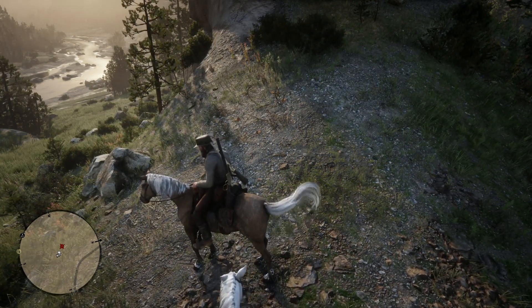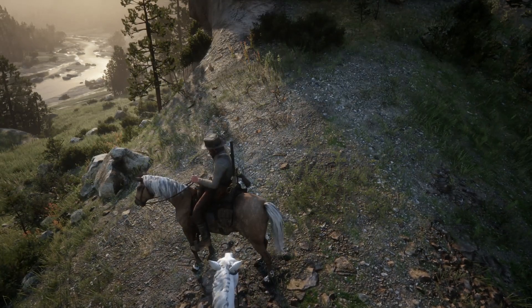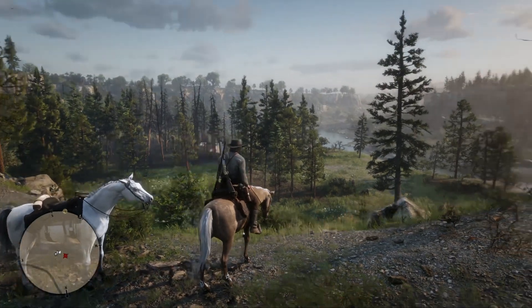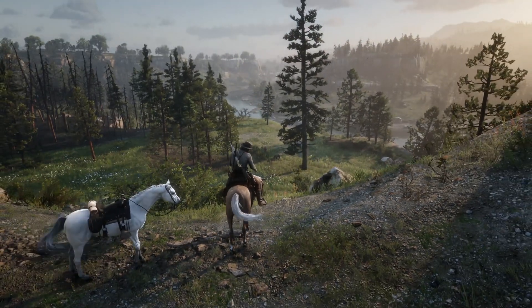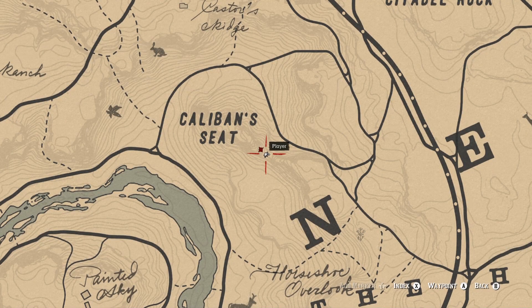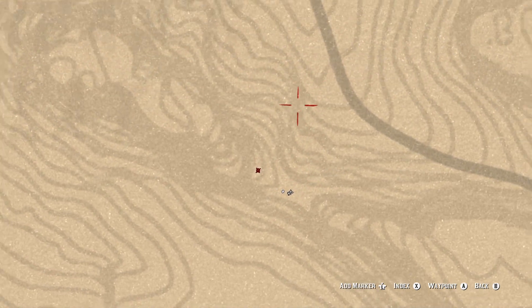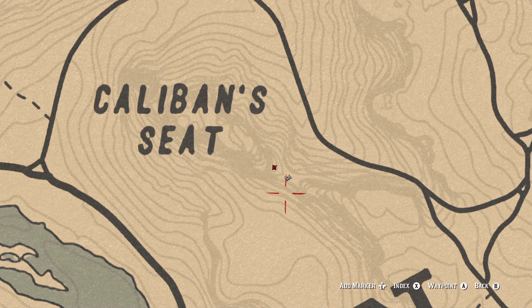We are starting out at Caliban's Seat, looking towards the creek bed. I'm gonna try and show you a map location real quick. As you can see, I am on top of the mountain or hill — I am in between the two cliff edges. You're gonna want to go to the one on the right if you're looking towards the water. You're pretty close to Horseshoe Cove, it's just south of you — not far from camp.